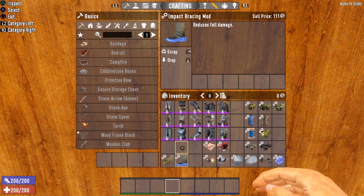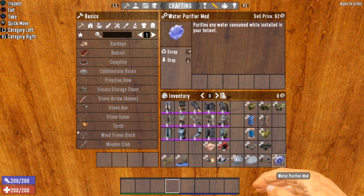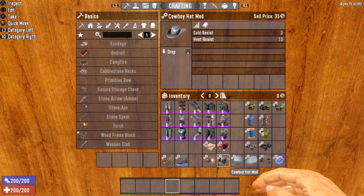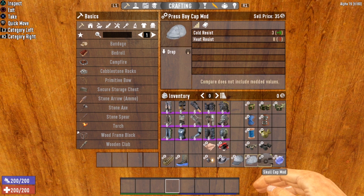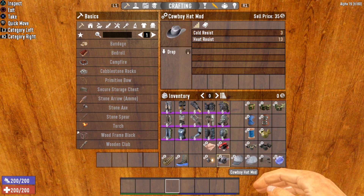Next we have the impact bracer, which reduces fall damage — this mod can only go into your boots. There are also a bunch of mods that can only go into your helmet: the helmet light mod gives you a light on your helmet, and the water purifier allows you to drink murky water without getting dysentery. Then we have the cap mods — the cowboy hat, ball cap, press boy cap, and skull cap. These give you all the benefits of that clothing item without having to sacrifice armor rating. So if you live in the desert, you can throw the cowboy hat mod on your steel helmet and get plus 13 heat resist without sacrificing the armor.